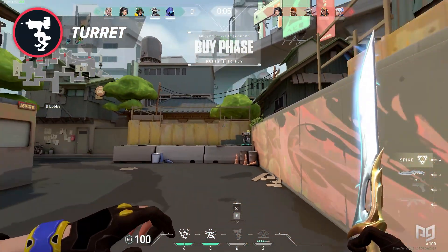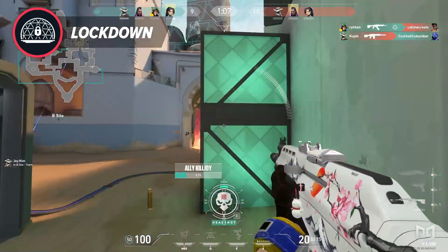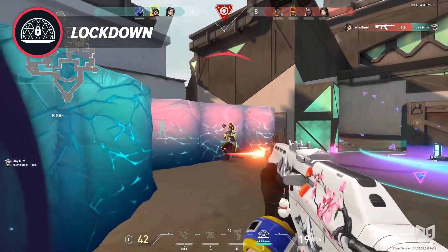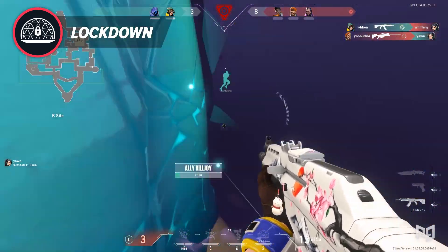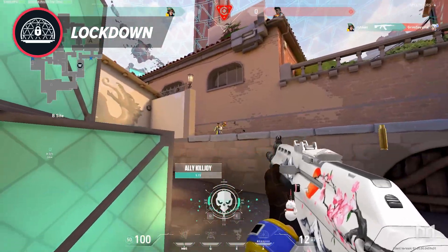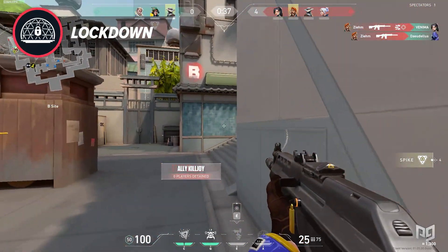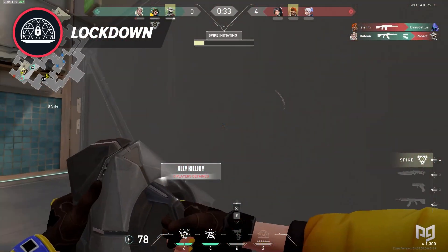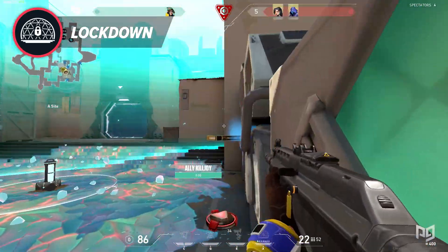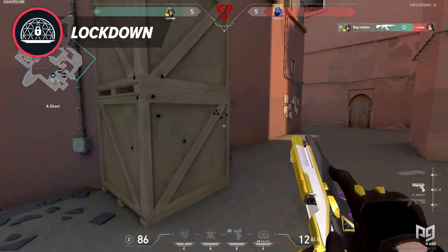Killjoy's ultimate ability is Lockdown. She places down a spike-looking gadget that takes 15 seconds to activate. When it goes off, a huge electrical field covers a very wide radius — nearly full sites — stunning anyone in the vicinity. Stunned enemies cannot use weapons or abilities for 8 seconds. This is a very slow wind-up yet very powerful ability for gaining area control. It's great for flushing people out of hiding spots, post-plants, and retakes. The way teams will utilize Lockdown will be a kill joy to see.